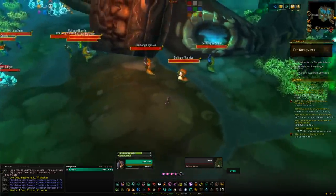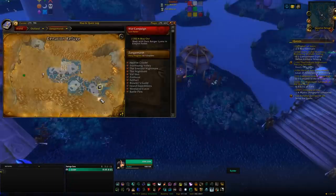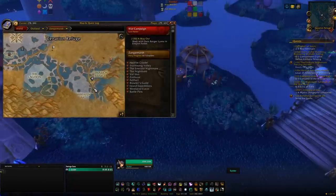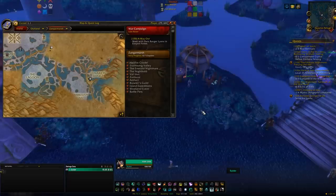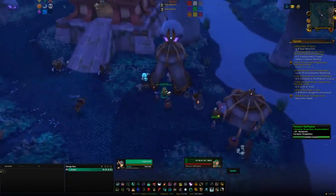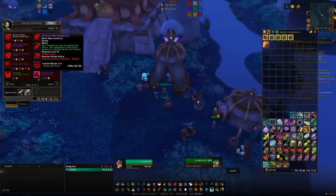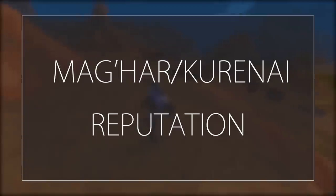Once you are exalted, head to the Cenarion base and speak to the quartermaster to pick up the Cenarion Hippogriff. One thing to note: each time you kill the first and second boss there is a control panel behind them — click it to make life easier, as it gives you access to the last boss. If you don't click them you'll have to run all the way back.